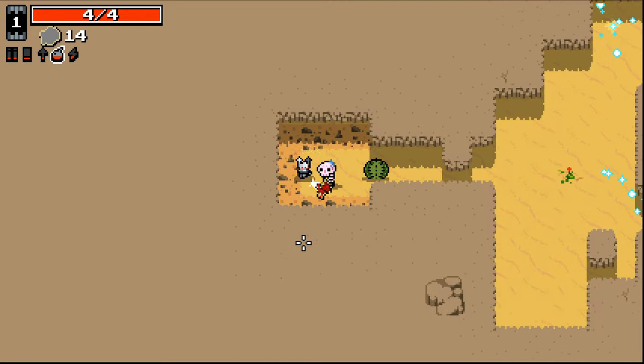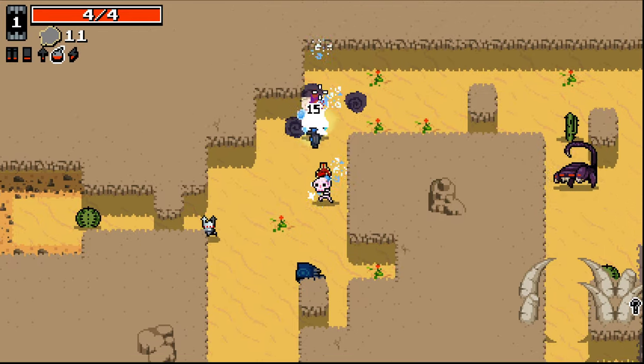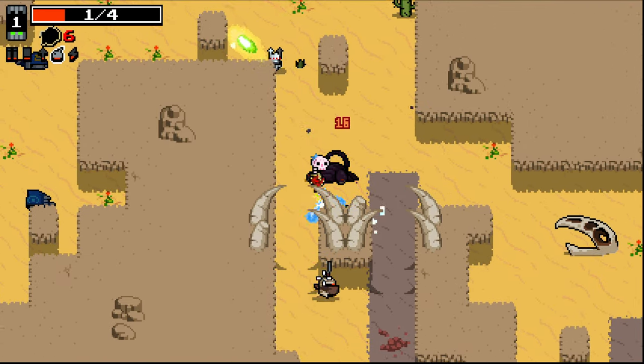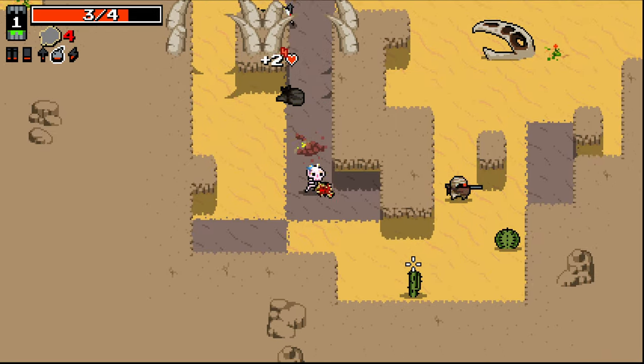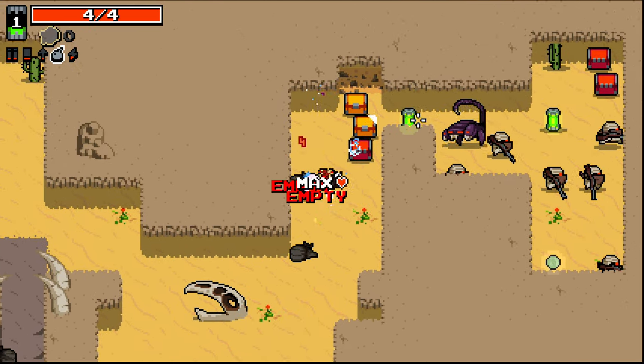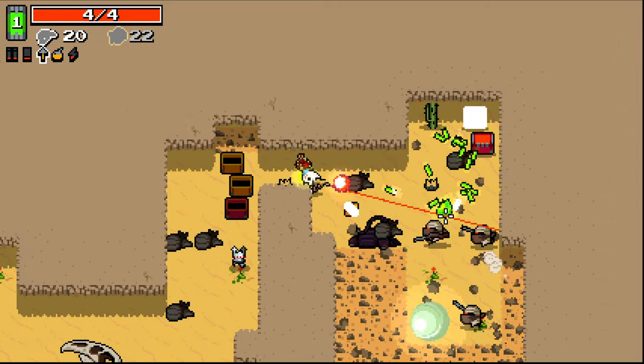Scrap that — we're going back to the regular tactic, because we need to unlock these ultras and I'm doing a very terrible job at it thus far. Very terrible indeed. We'll come back to the Kraken strategy one day. It was fun to start with Nailgun.